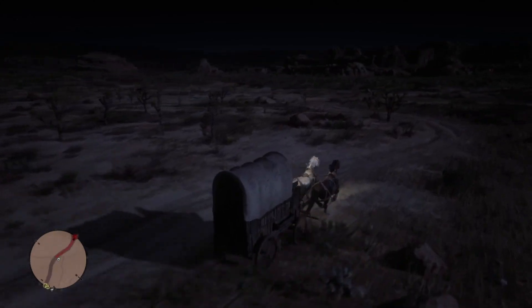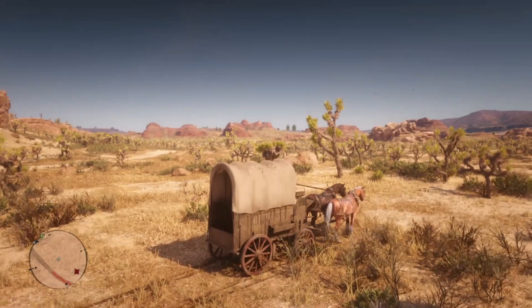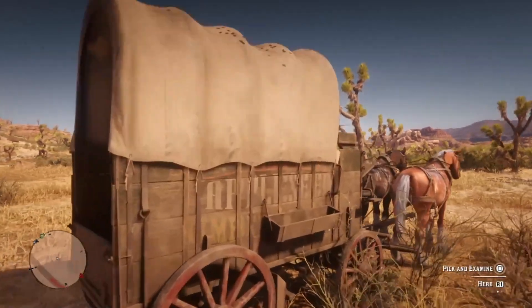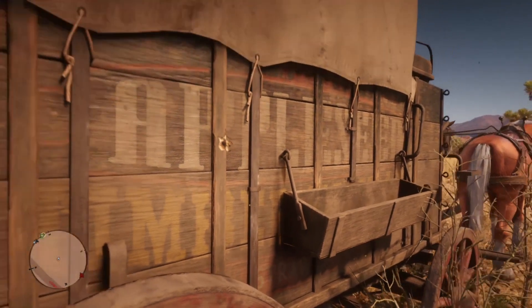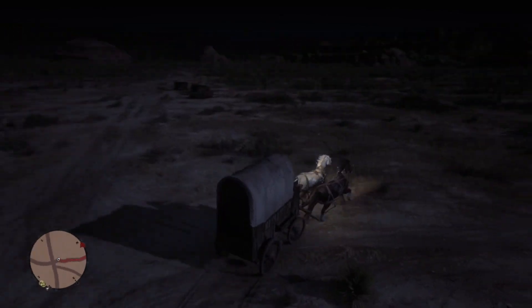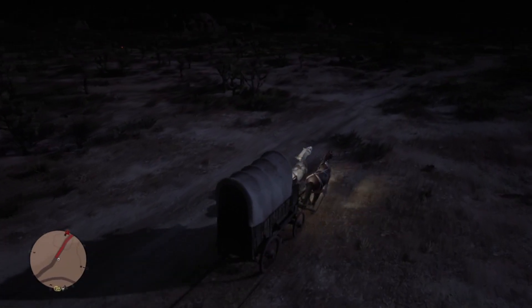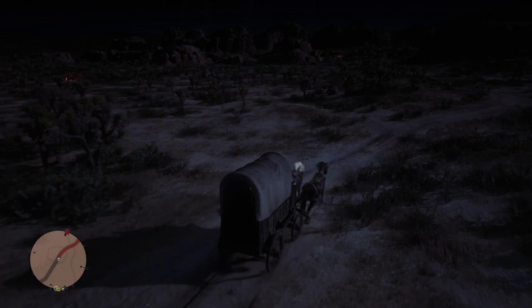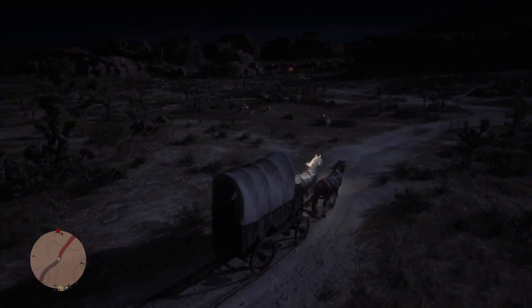We're about to take a look at what happened the last time I came over here to get the desert sage. It was daytime and I tried to pick and examine it — watch, I'm going to slow this down. How did he kill me? The only thing I can think is he shot me right through the bullet hole that was there before. I can't see anything I did wrong. That's the kind of crazy stuff that can happen when you're trying this trick — sometimes you die and you don't even know why.